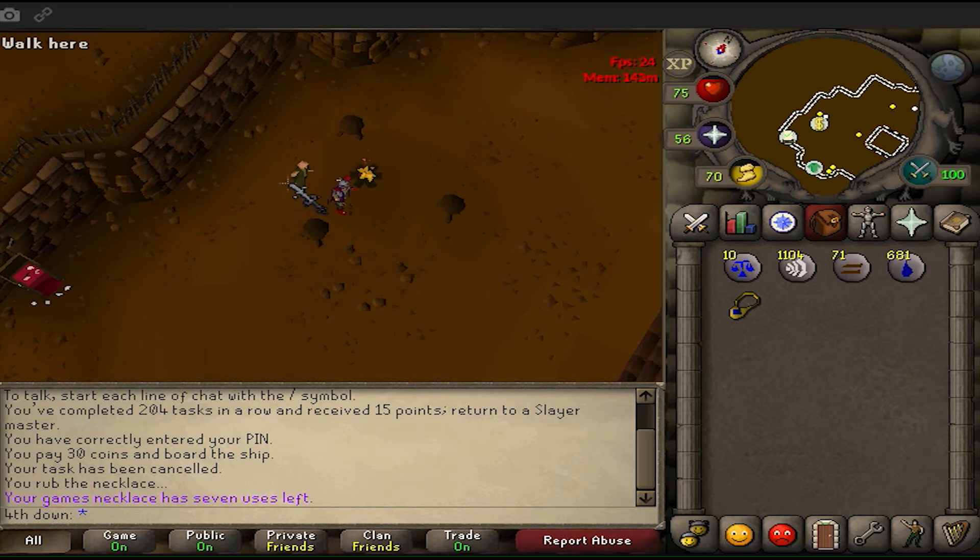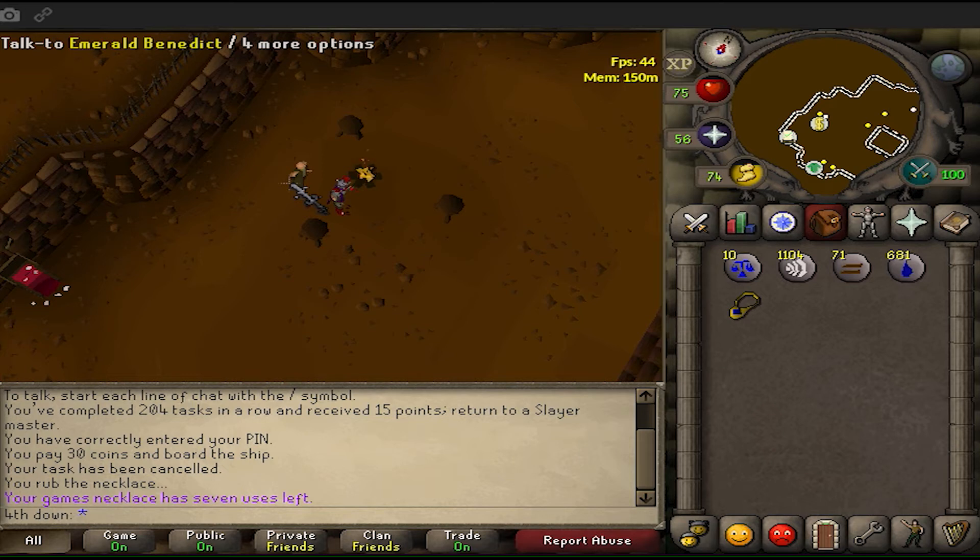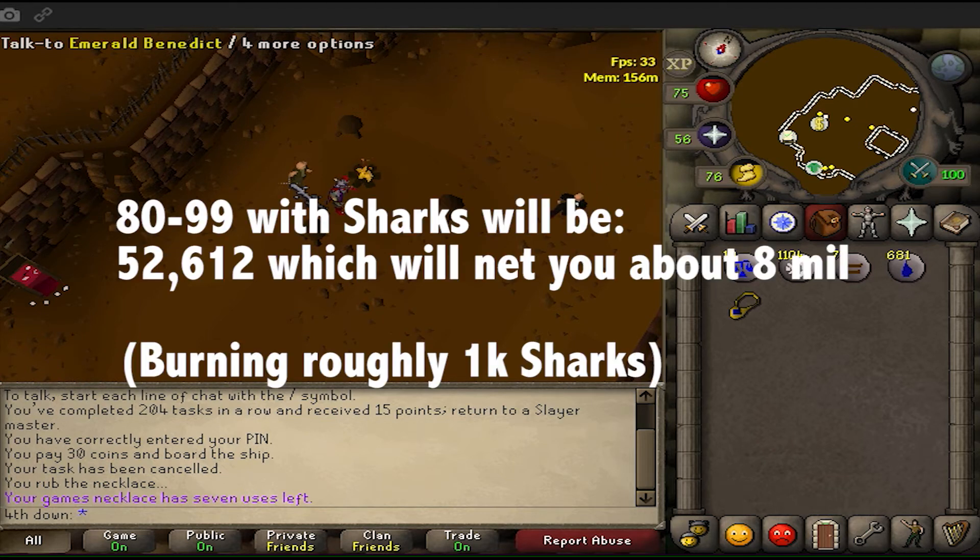Once you hit 80, do sharks from 80 to 99 — this is the best way to get 99 cooking. A lot of people think you need to wait until level 90 before cooking sharks, but do not wait. From level 80 to 99 with cooking gauntlets, I burnt just under 1,000 sharks total and made 6 to 7 million profit. At today's prices, cooking 52,612 sharks from 80 to 99 will make you roughly 8 million profit.